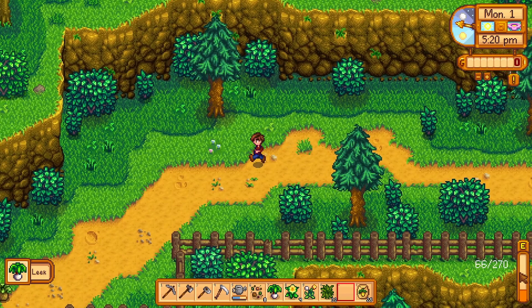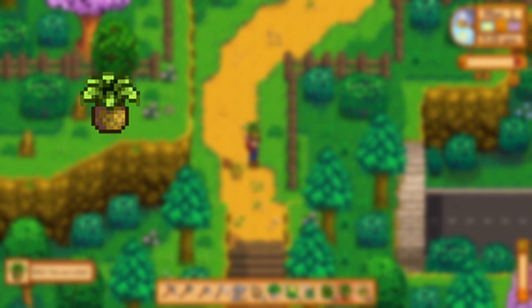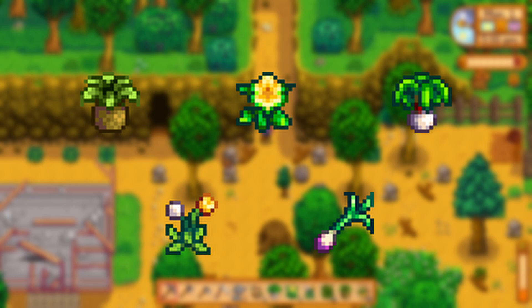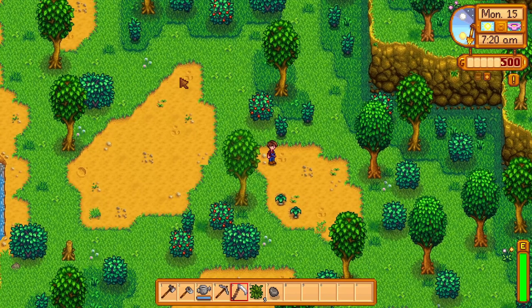As you're going around the valley scything the weeds, you can also pick up all of the forageable items you find. For the spring season, these are wild horseradish, daffodil, leek, dandelion, and also the special spring onion, which can be found above the sewer entrance in the Cindersap Forest. The spring onion is an awesome energy source at the start, so don't sell them — just eat them.